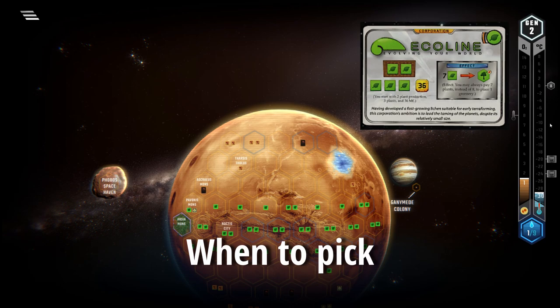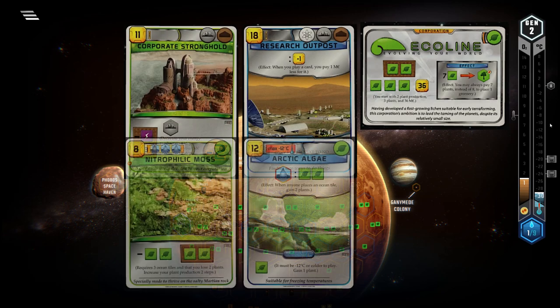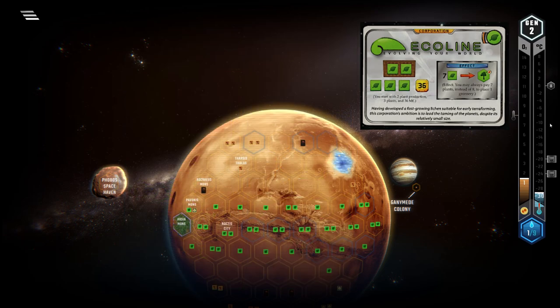Ecoline is a corp that specializes in one thing and one thing only: the ground game. It starts with 36 megacredits, which is very little starting capital compared to other corporations. This means you need to rely on your bonuses to make the most of your starting hand. If you do not have good early game cities or reliable early to mid game plant production, you might want to pick a different corp. For all strategies other than the ground game, Ecoline has nothing going for it and too little starting capital to make them work.